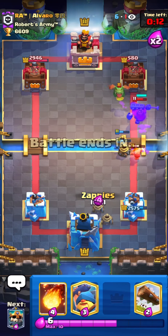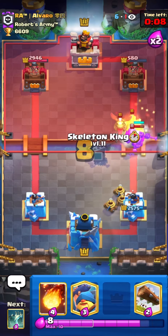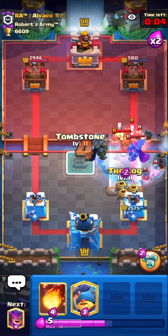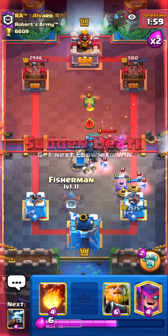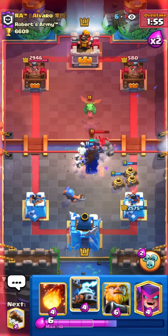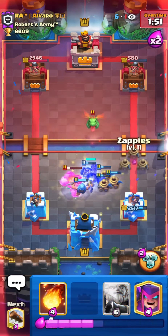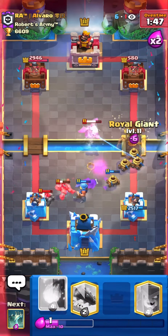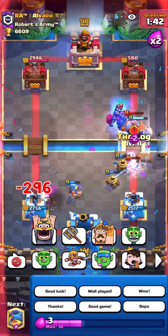He used a lot of elixir again — Baby Dragon, Barbarian, Tornado, Tombstone. I know he's on an elixir deficit. He comes at the bridge and it's easy defense — I have Tombstone and my Zappies alive. He has to Lightning those Zappies to get them out, and he only has six elixir. Zappies is a really good card versus Golem decks. I'm gonna use Zappies again and go in.